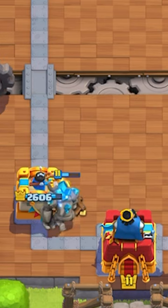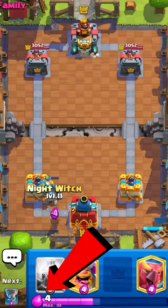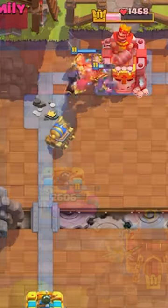This is obviously super overpowered with Golem, because while your Golem is stuck behind the cannon cart, you are still gaining Elixir. It works like a bank, allowing you to do even bigger, crazier pushes, and three crowning your opponent easier.